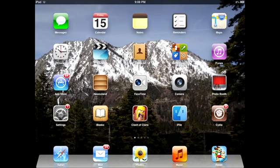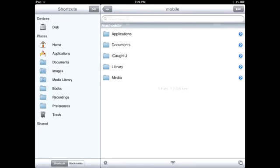Next, you want to go into Cydia. After you go into Cydia, just type in iFile, download that really quickly, and you can get the app right here. This is iFile right here in the middle between Clash of Clans and Cydia. I'm going to click on it, and it's going to take me directly into the home page. It's going to have applications, documents, library, media, etc.